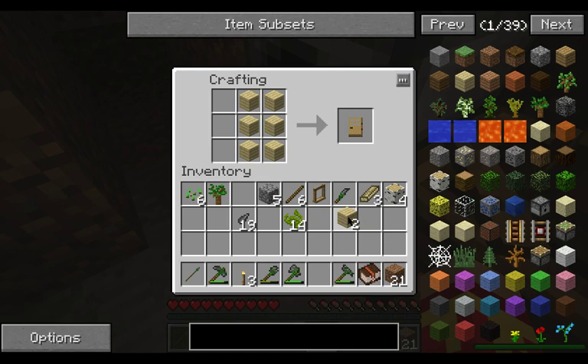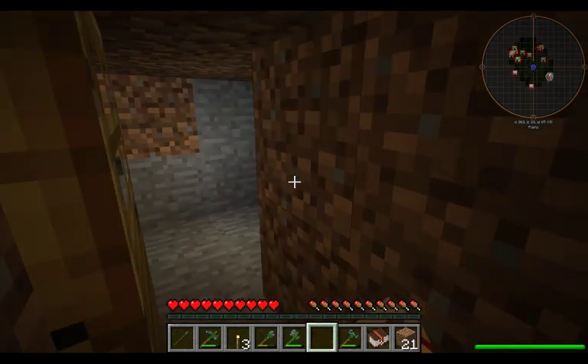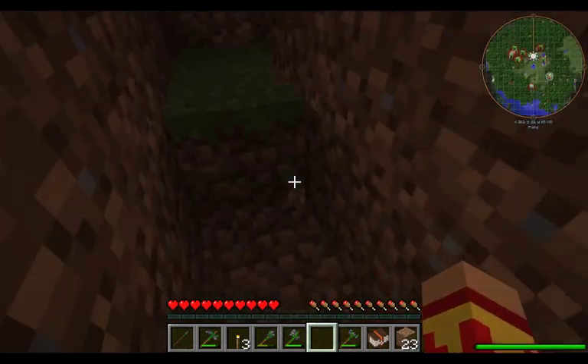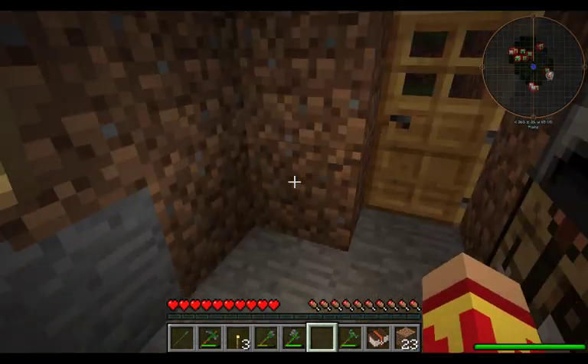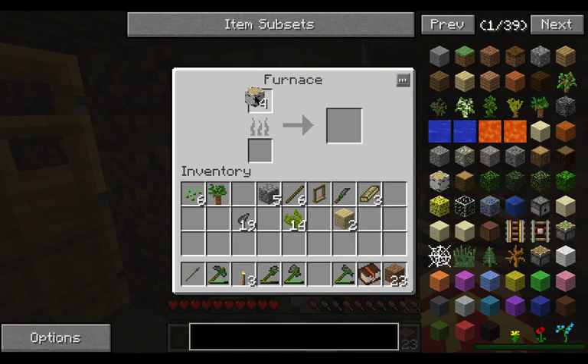Let's get the door made. We're going to place the door right there — awesome. Now we can close the door and see the time of day. I'll break all this up when I go to leave. In the meantime let me make a couple more torches — I'll use sticks, after all they do grow on trees.